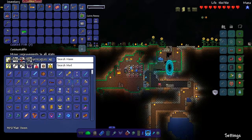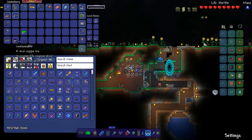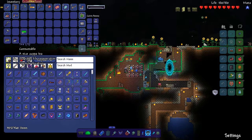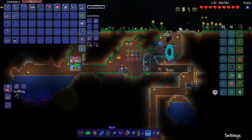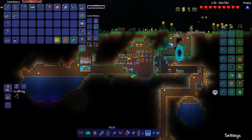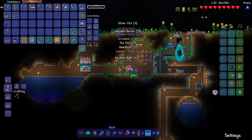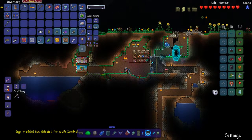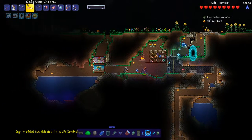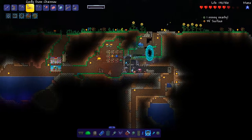I finally started fishing — made myself an iron fishing rod, and then the next day the Angler shows up and has the Sitting Ducks fishing pole for sale. I'm gonna buy that. I got myself some tea from the merchant: life regen, one minute duration, not terrible. 37 lottery tickets and lots of crates. Got another zombie banner — I don't even know what happened to my first one.